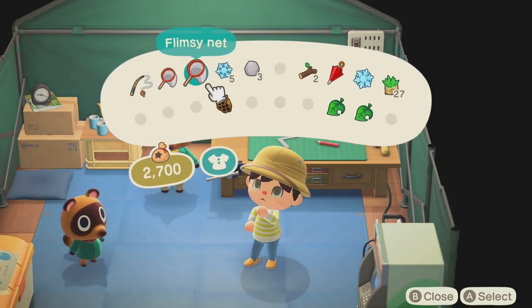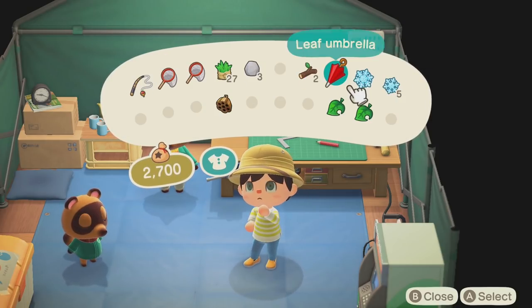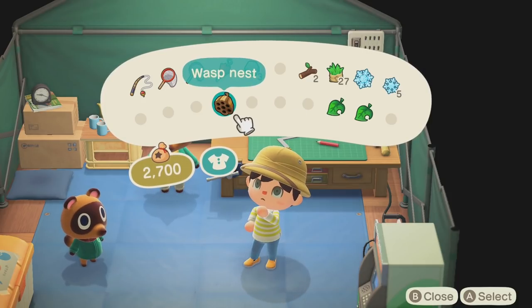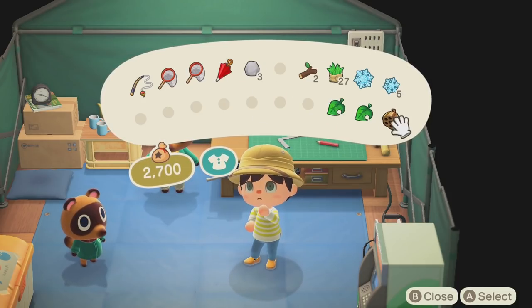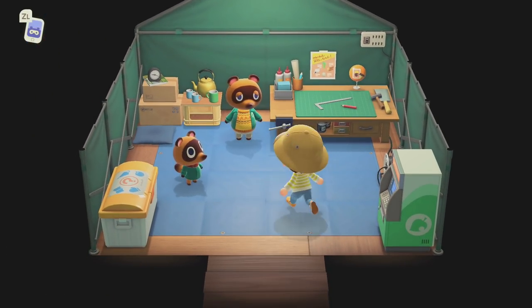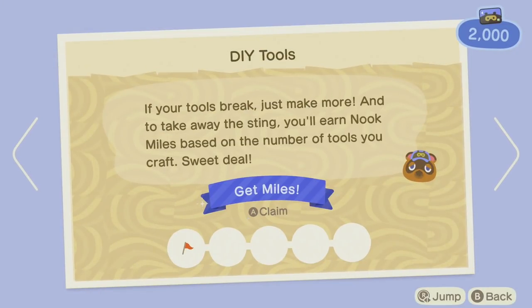I got two nets because I just know one of them is going to go. I'll put my umbrella over there as well. We got a lot of good stuff. I could have sold the wasp's nest but you can actually use it to make medicine, so I'll save that. We're doing a lot of firsts. If your tools break, just make more — you learn miles based on the number of tools you craft.